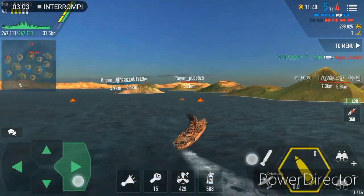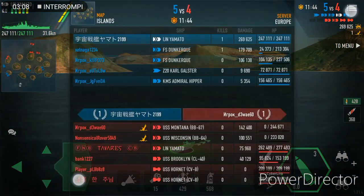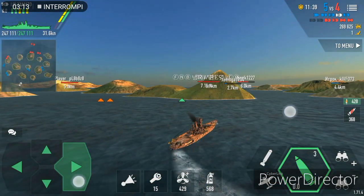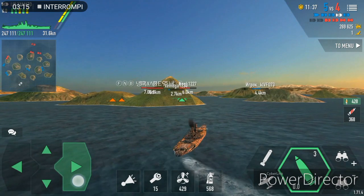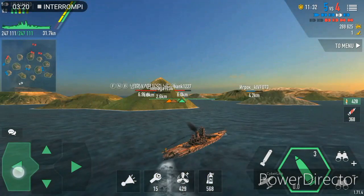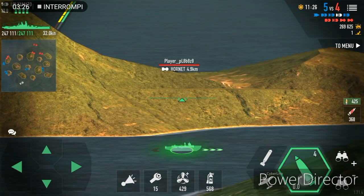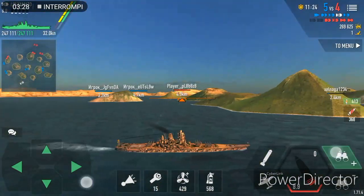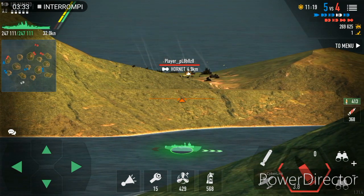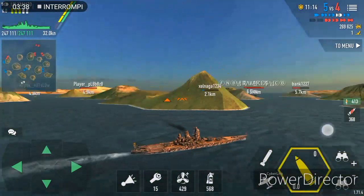I started to think about where to go. I thought that Admiral Hipper and Carghalster could easily manage to take out the Hornet on my left side, so I decided to go to the middle. In the middle there was a Brooklyn going to the other side, and there was also a Yamato which was camping from long range, and another Hornet.